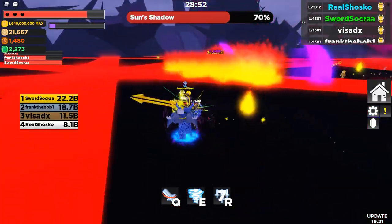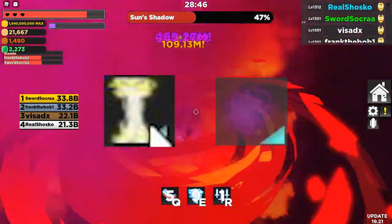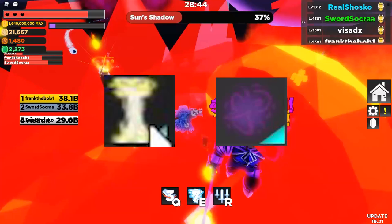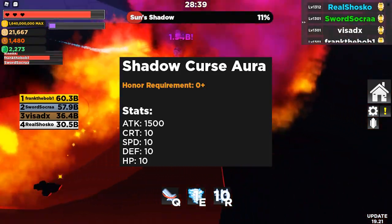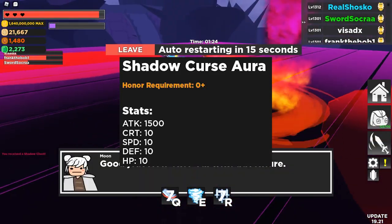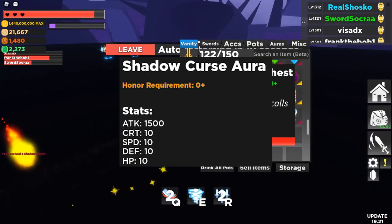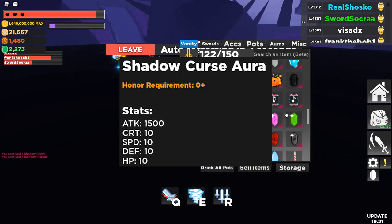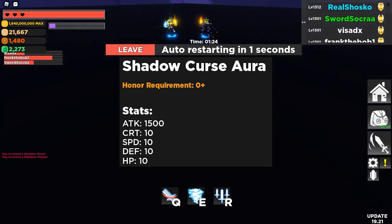Next, I'm going to talk about the two new aura drops: the Rays of Light and the Shadow Curse Aura, both dropping from the new Realm of Shadows. Both of these have the exact same stats — 1,500 attack, 10 crit, 10 speed, 10 defense, and 10 HP. These are the best auras in the game, require no level, and can be traded. The Ray of Light looks a lot cooler and drops from EOT hardcore. The Shadow Curse Aura is a little bit easier to get since it isn't from as hard a raid. The second best aura, I'd say, is Fireworks — this is basically just Fireworks with a little bit more damage, and is very good overall.